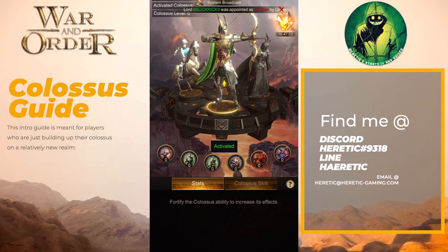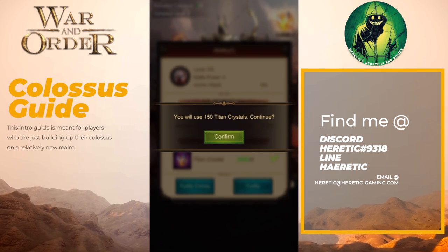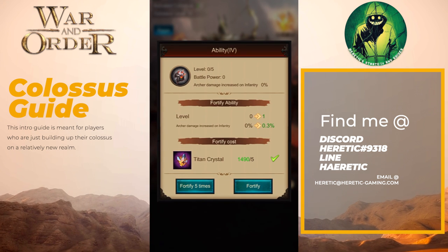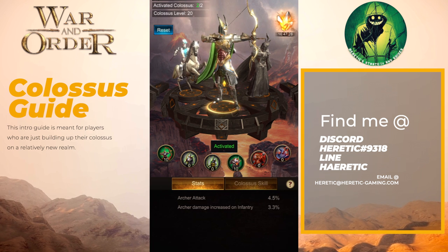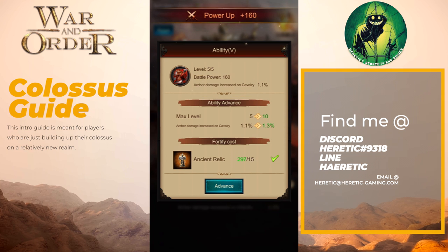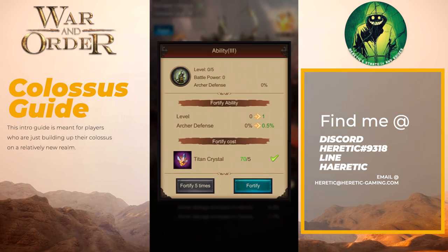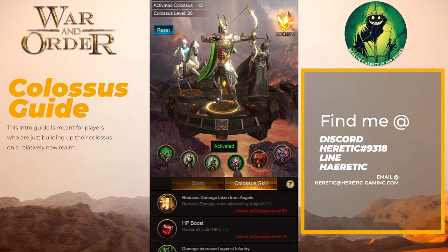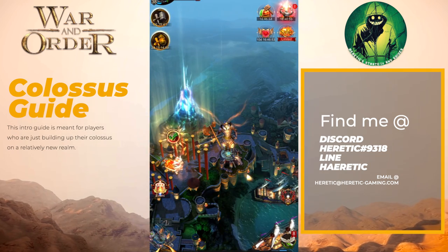For the Archer back line as a Cav player, I focus on Attack and Damage versus Infantry, getting both to 10. Then I raise Damage versus Cav, because a few people will start going Cav. I'm up to 26 on the Archer back line. I won't be able to get to 50 to unlock damage taken versus Angels or the HP boost yet, but that's something I'm working on — that's where I am right now.